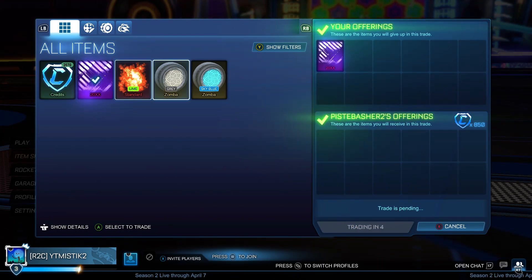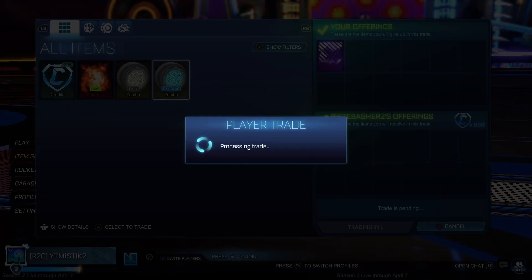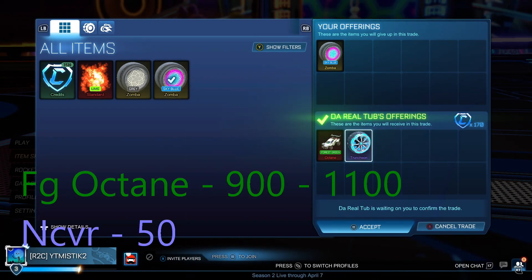Here we sell the 20XX for 850 — middle price. 20XX is hard to get rid of, this was a lucky trade. 20XX don't really sell for middle price but if you get a looker then obviously you can sell it.